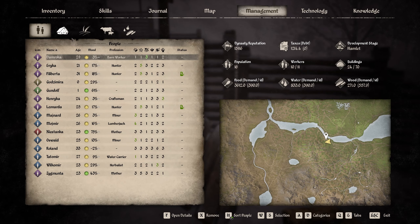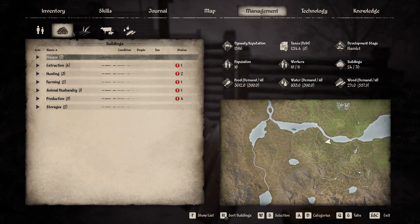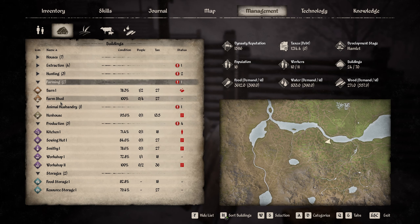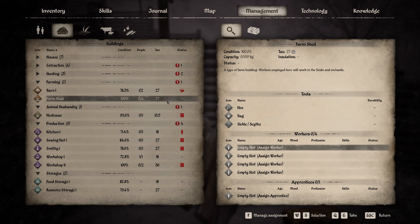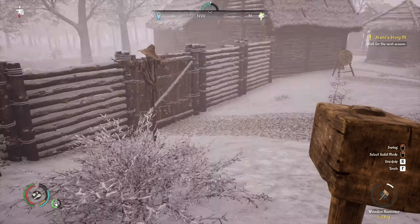We have two babies, by the way - one Godzumira, zero years old, and one Gondolf, one year old. And from production, farming, farm shed - it requires sickle, bag and a hoe, and we can assign up to four workers and one apprentice. Great.